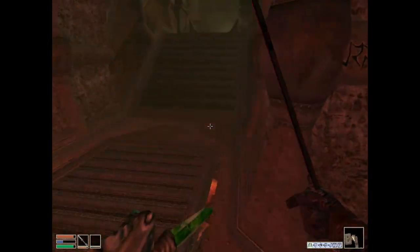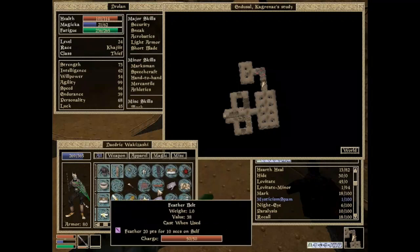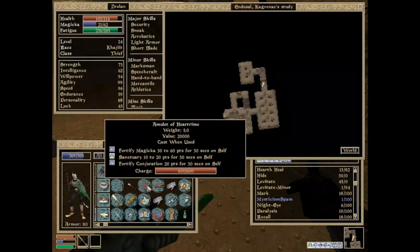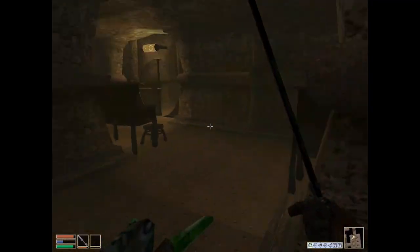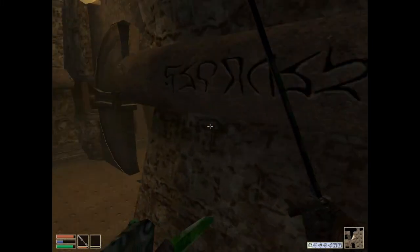Yay, I killed one. I mean, I didn't get any... oh. Is that what the amulet of heart rhyme was supposed to be — one of the artifacts I was supposed to get? Because that is a decent set of bonuses to get when cast when used. So maybe... I mean that would make sense. It's just I don't know what I was expecting.